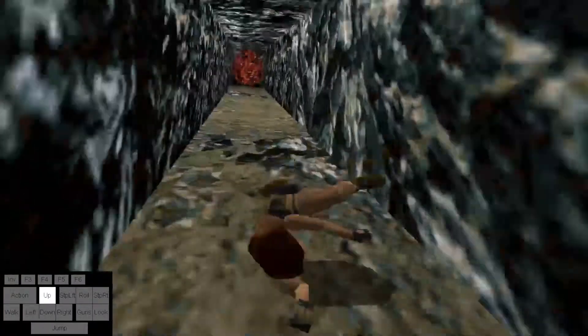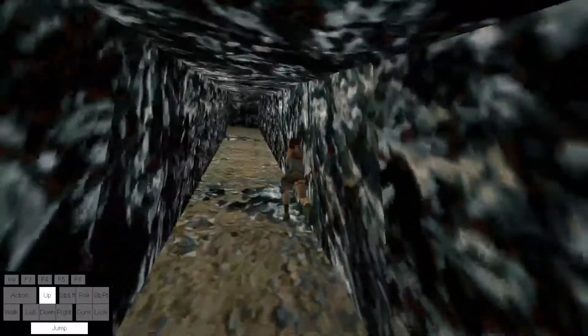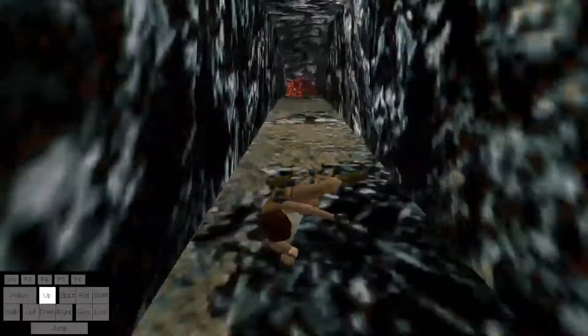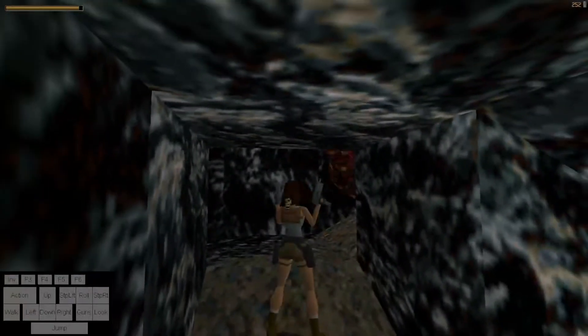Then come over here, roll about here, and let that boulder come down. Stand here and wait for the boulder to go by, then go. A similar thing follows — go a little farther up to about here, wait, and then go.